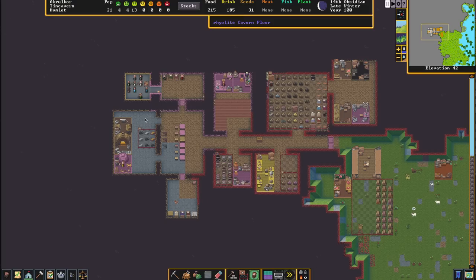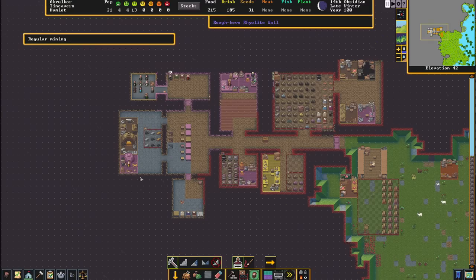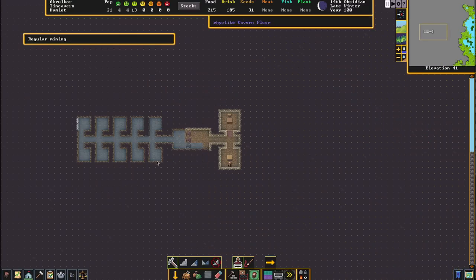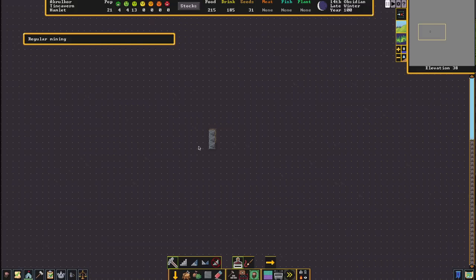First, we've got to find the caves. Now this is kind of a dangerous thing because spooky things live down in the depths. So it's probably best, when you start going down, to go and do a bit of an offshoot cavern — something that you can build a door or some sort of blockade to, in case something scary comes up.